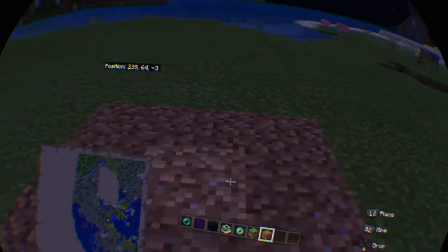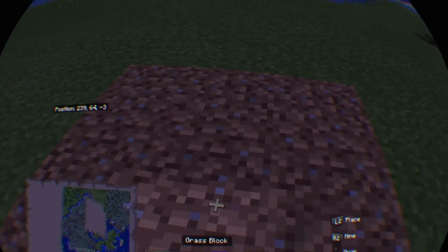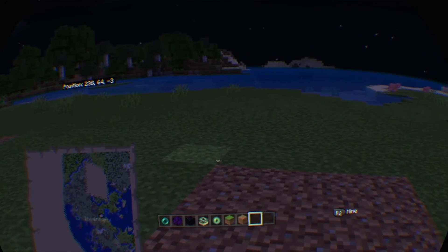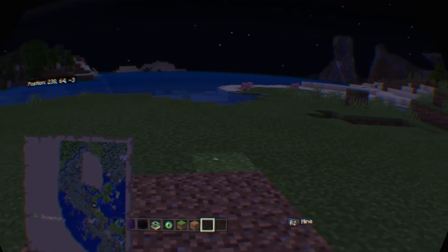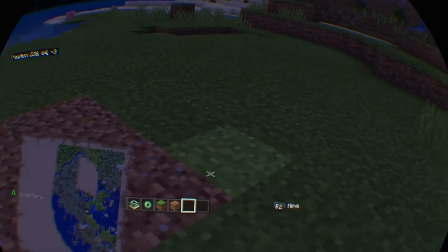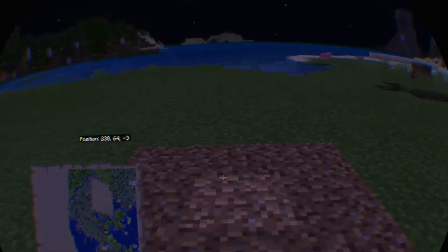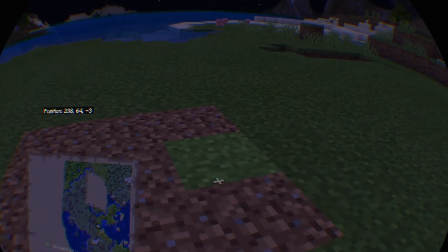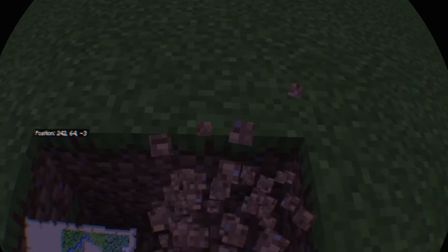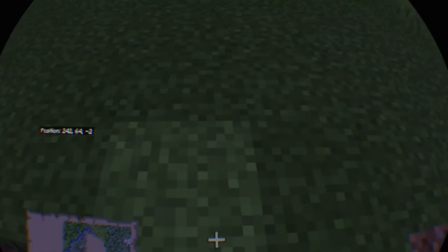Here's a way in Minecraft creative to hide your end portal. What you wanna do is find an area that has 5 blocks wide, 5 blocks down. This part right here is gonna be for your end portal — take two down, three ways.